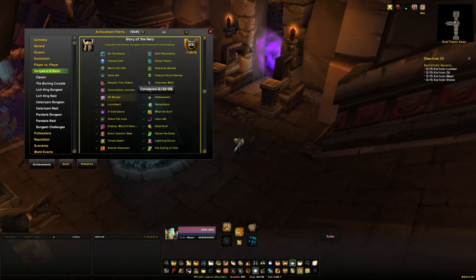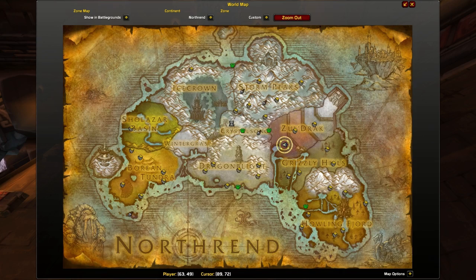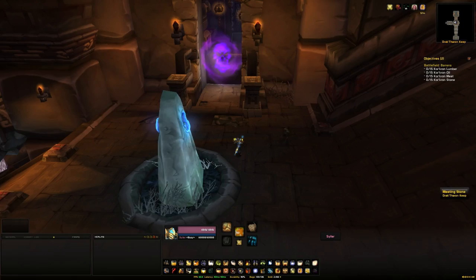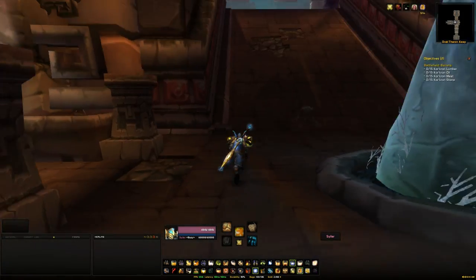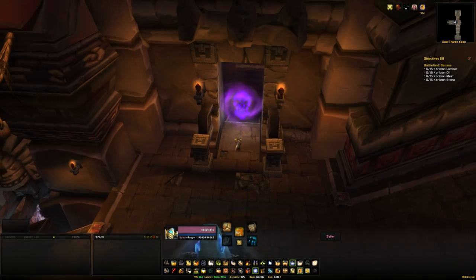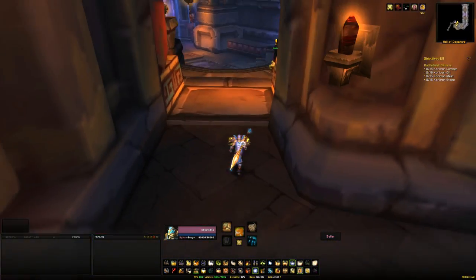You're going to get Consumption Junction, Better Off Dread, and Oh Novus. So we'll be picking up three achievements here, and you'll find Dracthoron Keep within Zuldrak or Grizzly Hills — there's an entrance in both of these zones. It's north of Grizzly Hills or south of Zuldrak. Make sure you are on Heroic Dungeon difficulty by right-clicking on your character portrait, going down to Dungeon Difficulty, and selecting Five-Man Heroic.